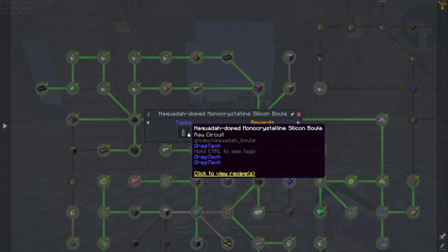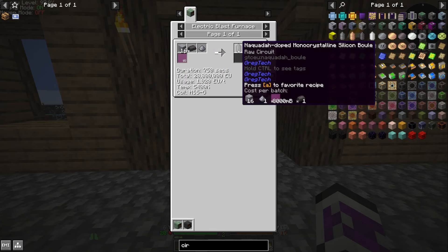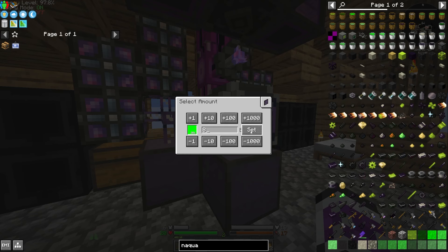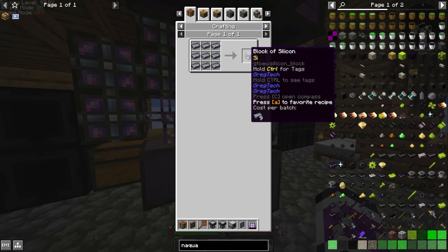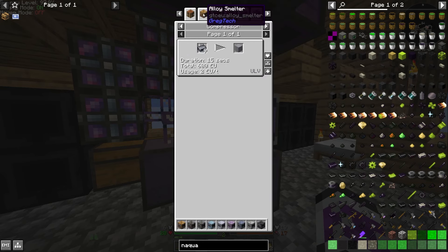So I need to get the Naquita doped silicon. That is quite expensive. Although thankfully, because this is very different, I should be able to automate this and it won't have recipe conflicts with silicon dust. I just need 8 buckets of argon at a time and 16 blocks of silicon. It's silicon ingots, not silicon dust.